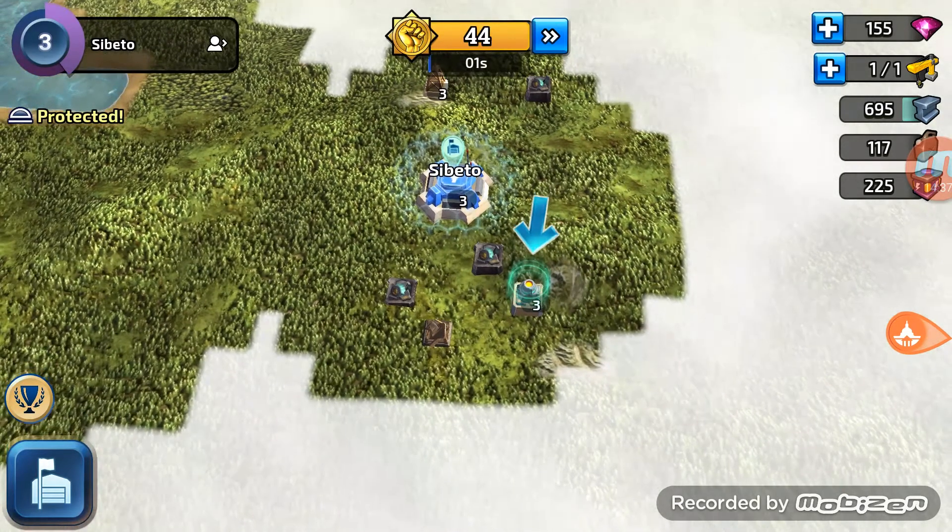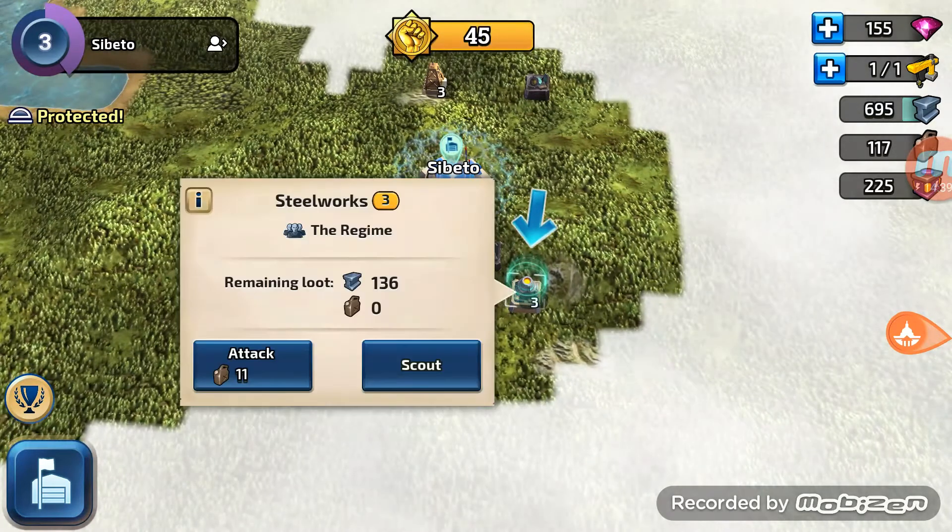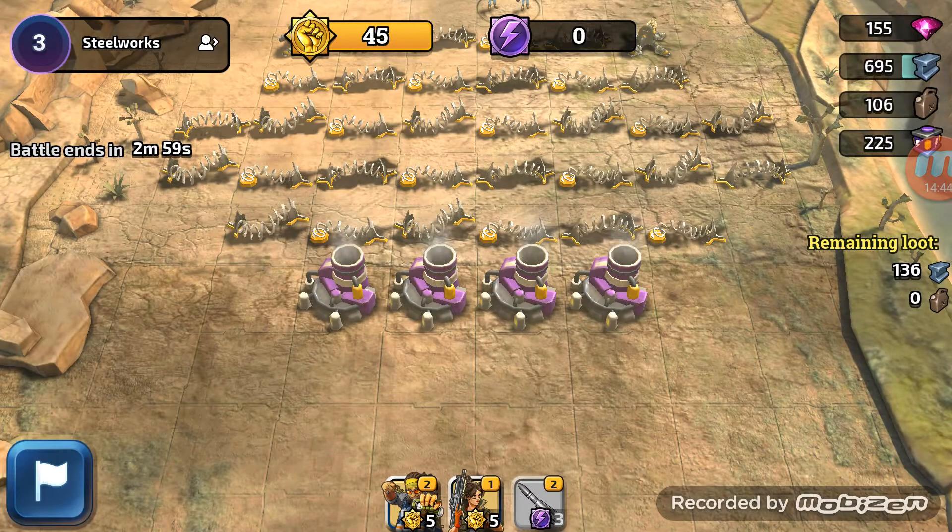By the time we get here we should have full energy - command points I believe it's called. So let's attack again and now we have an idea of what to do.